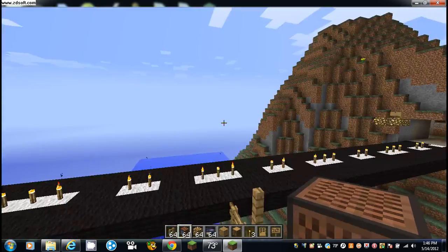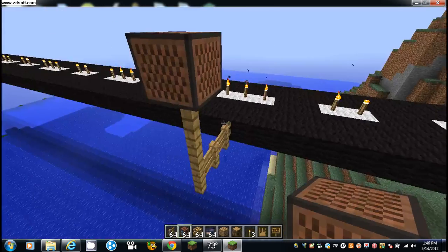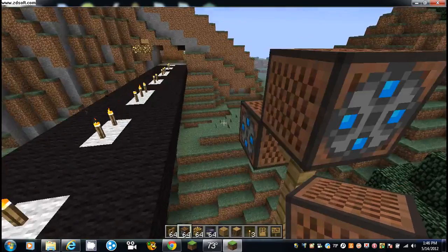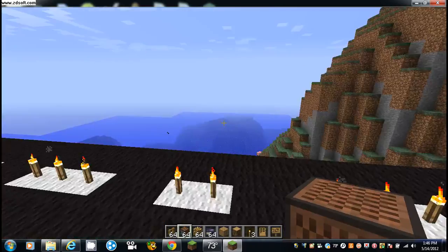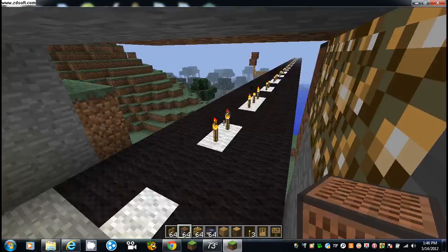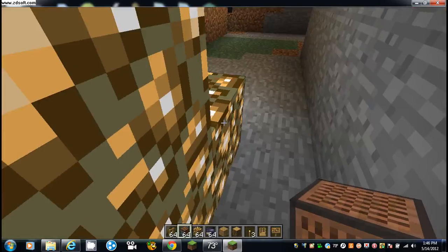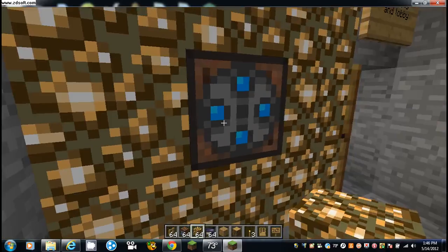So I'm just going to place my cameras down. This was a runway that I made because I had the planes mod installed. So these cameras will be watching the runway and stuff. And then I'm also going to maybe put one right here, like that. Do one right here. Do one right here. And see, that's the CCTV camera.